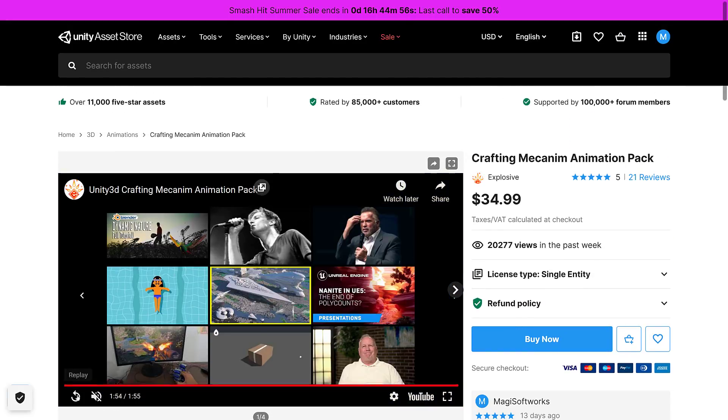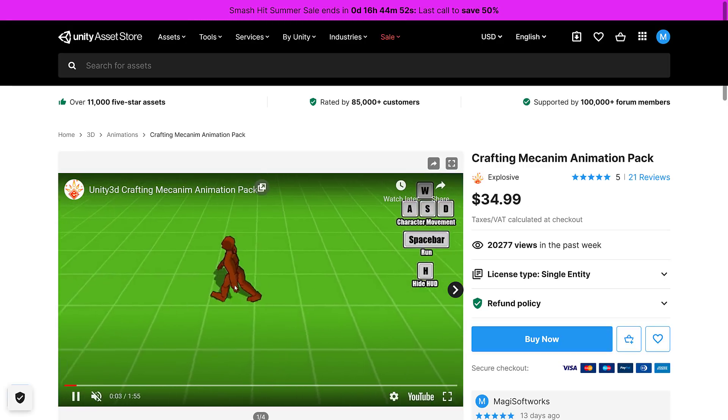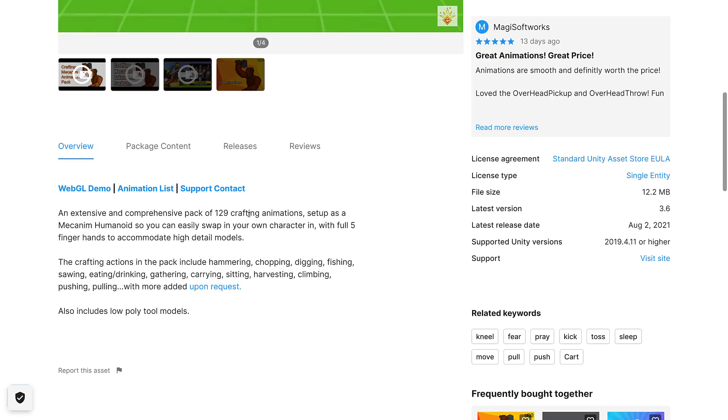The next one up is the Crafting Mecanim animation pack. This is a bunch of crafting-related animations. 129 crafting animations set up as Mecanim humanoids, so you can easily swap in your own character. Five finger hands to accommodate high detail models. Crafting in this pack includes hammering, chopping, digging, fishing, sawing, eating, drinking, gathering, carrying, sitting, harvesting, climbing, pushing, pulling, with more upon request.